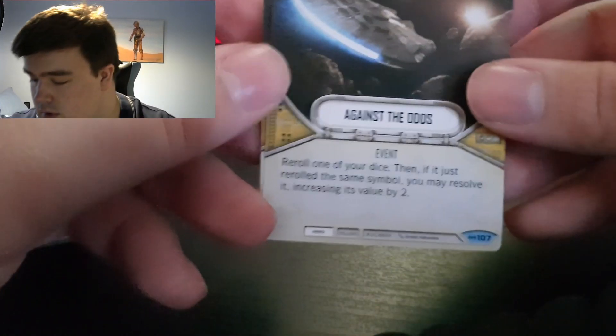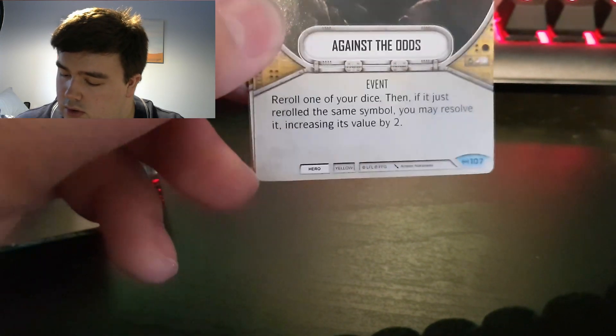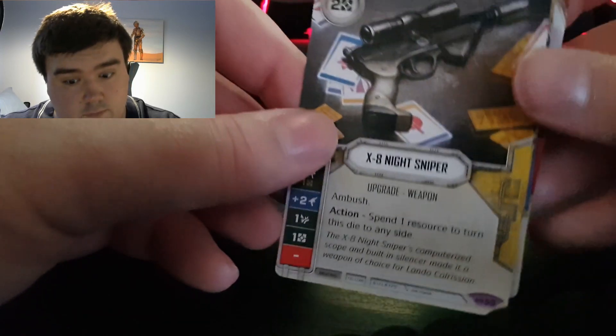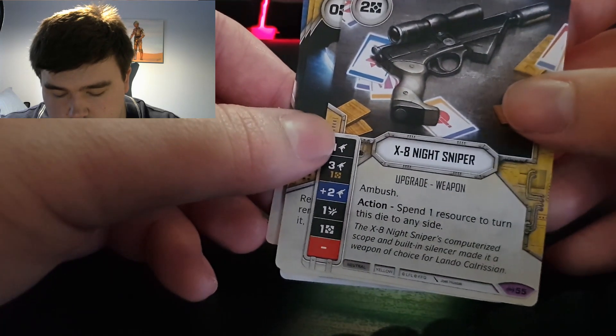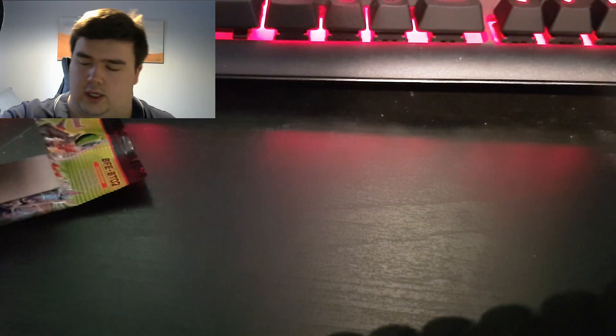And the cards are as follows: we have Against the Odds event, Truce, Secret Mission, All Quiet on the Front, and then the X8 Night Sniper — it's pretty cool. Never Tell Me the Odds — how about that! Just like the high ground. So how was that? Really, really well — not much in it.